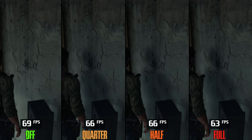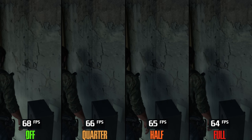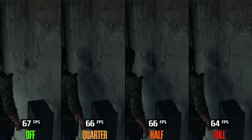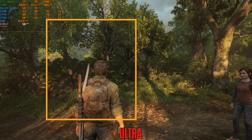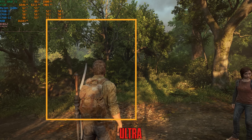Moving on to lighting settings, starting with Ambient Shadows Quality. Going from off to quarter costs 1%, to half 4%, and to full resolution 5%. Since half and full don't add much visually, I recommend quarter resolution. Directional Shadows is another visual aspect that still looks bad — even with ultra shadows, the sun exhibits noticeable pixelation with low-quality filtering.